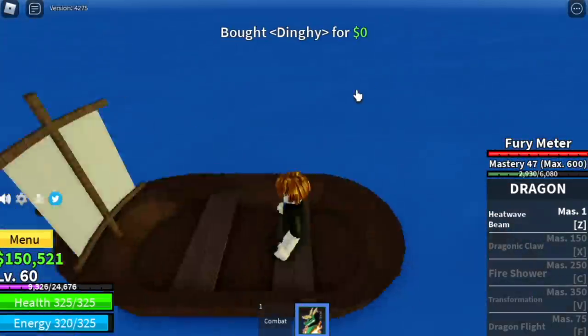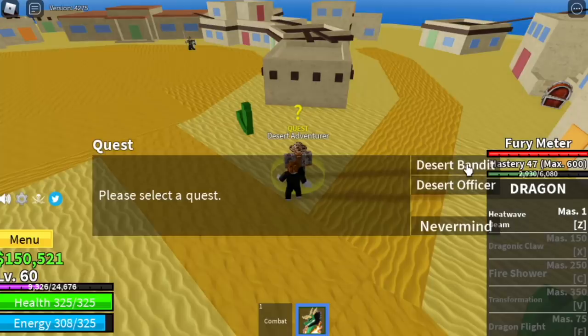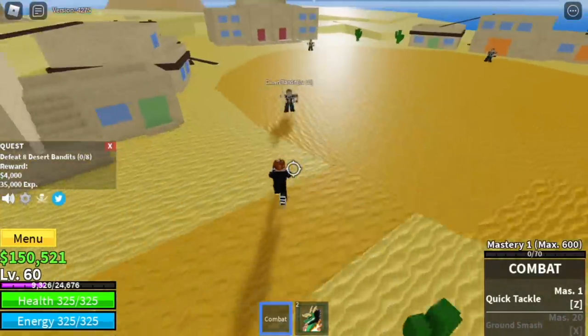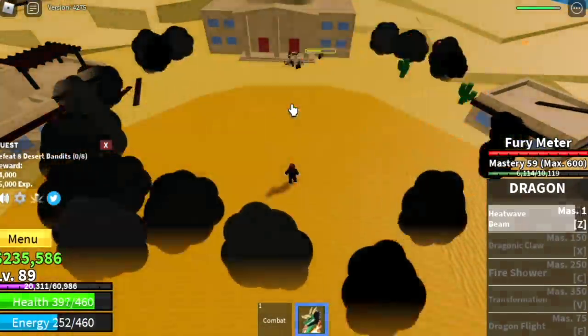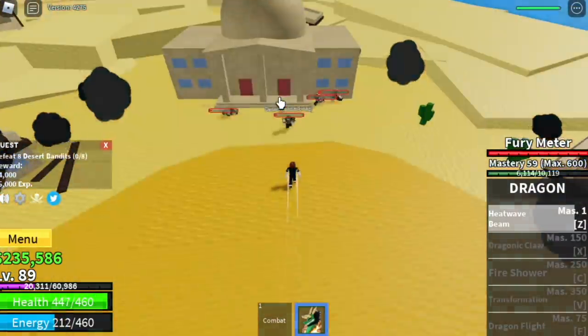Next island is the Desert. Don't forget to save and start your quest by defeating the Desert Bandits — you need to defeat eight. Lure one, two, three, four. Look for a wall, use your first skill on the ground towards them, and just wait for your cooldown and attack them again.